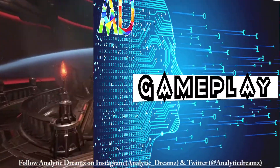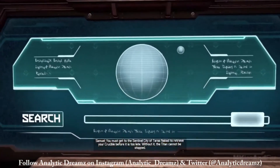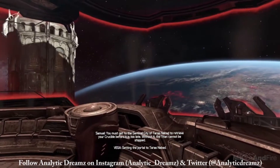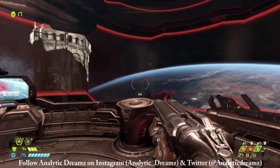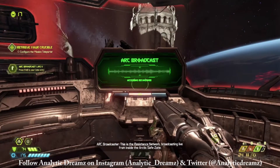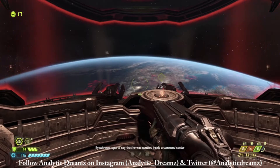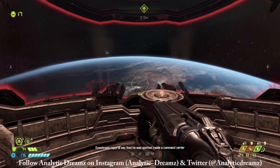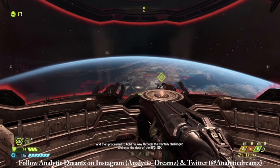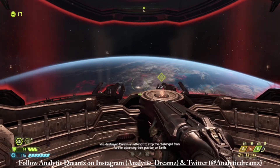Getting into gameplay, Doom Eternal feels like a big step forward in making the franchise something new, as it's all about effectively using the huge amount of tools at your disposal. Health, armor, and ammo pickups are at a minimum in Eternal's main combat arenas, so the game requires you to earn these by taking out monsters in a variety of different ways. Taking out certain enemies in specific ways refills your health, and as you take them out, more armor pickups will start to pop up around them.